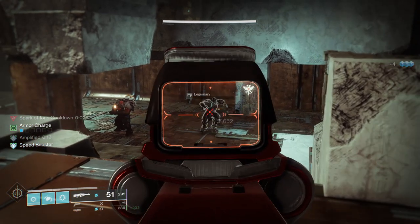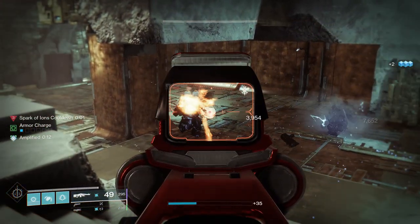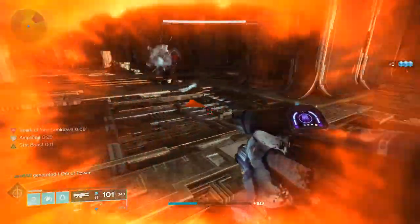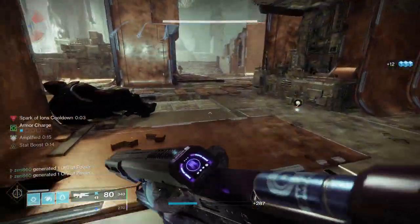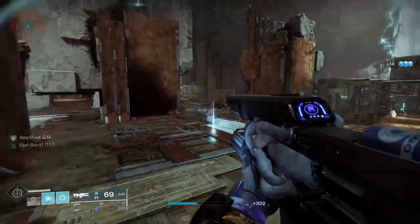The best part of Shock and Awe is that it jolts targets, which will create Ionic Traces for us and make us Amplified even more from those kills. Finally, we have Lightning Strikes Twice. This mod truly makes us have infinite grenades, since when we throw a grenade we get 150% increased grenade cooldown while the buff is active. We can extend this buff by getting additional Arc kills with our Grenade or Coldheart. Truly insane stuff.